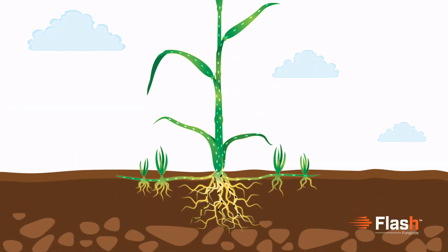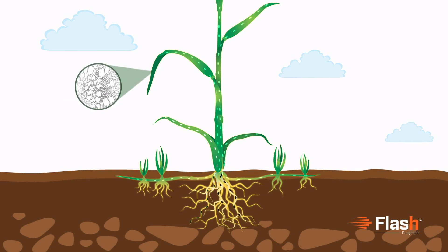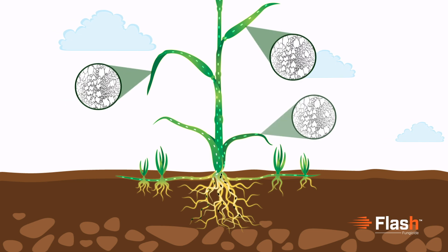Flash gets absorbed through the roots and shoots, and is translocated through the xylem quicker than any active ingredient in its class, giving complete protection throughout the plant.